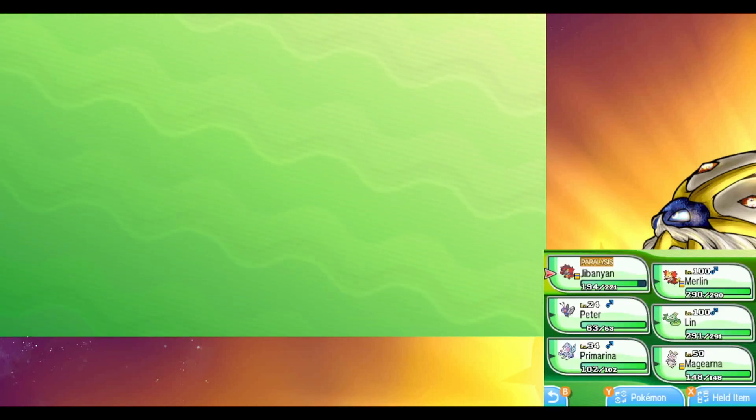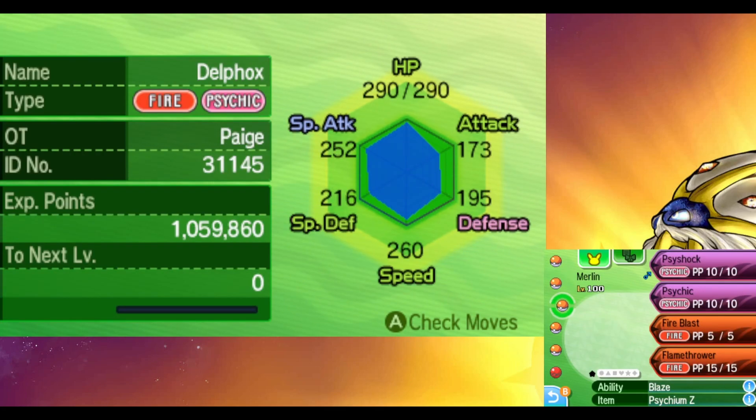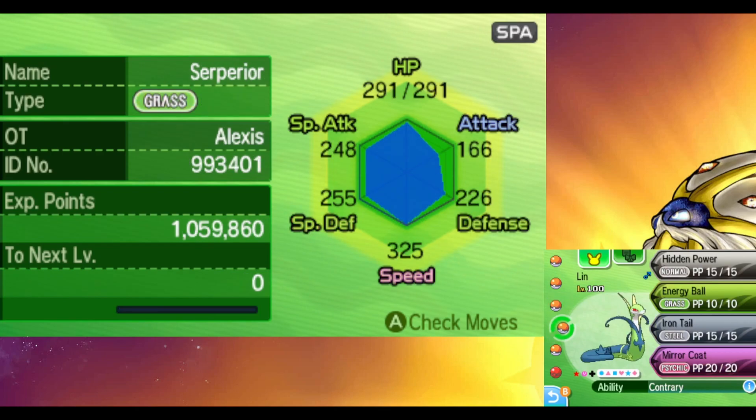Yeah, this is mine. This is the original Merlin. This is Jvonjan. Peter. This is a shiny, probably hacked Superior that I got on a Wondertrade. And I kept him.